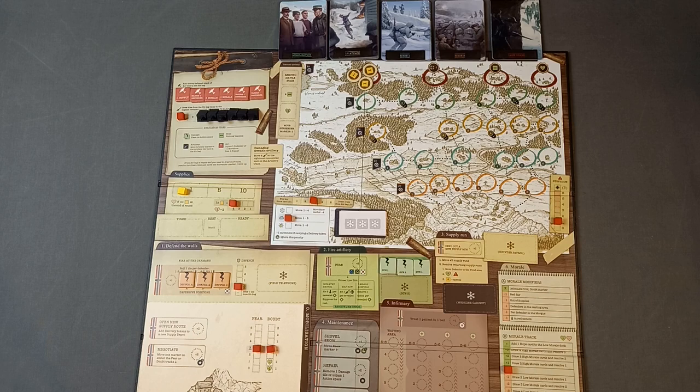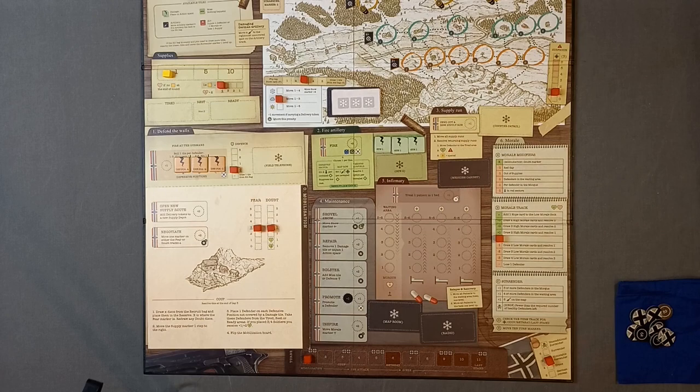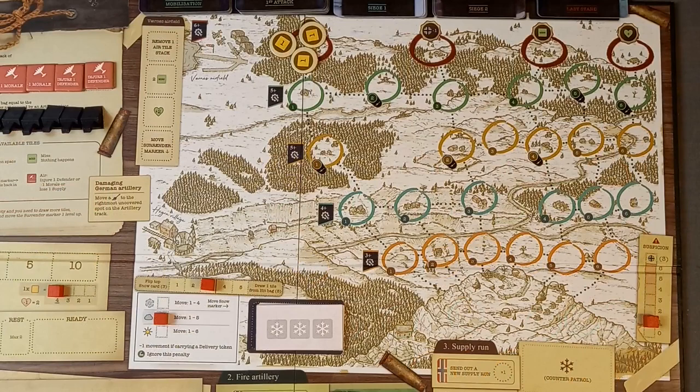You are the commander — I believe his name was Hans Ryder Holtermann. On the board we can see cubes indicating values on certain tracks, which will become clear as the game progresses. Down the bottom of the board we have the turn track. The game has 11 turns split into different phases: mobilisation, first attack, siege one, siege two, and incorporated into siege two we've got the last stand. Those phases are controlled by five sets of cards.